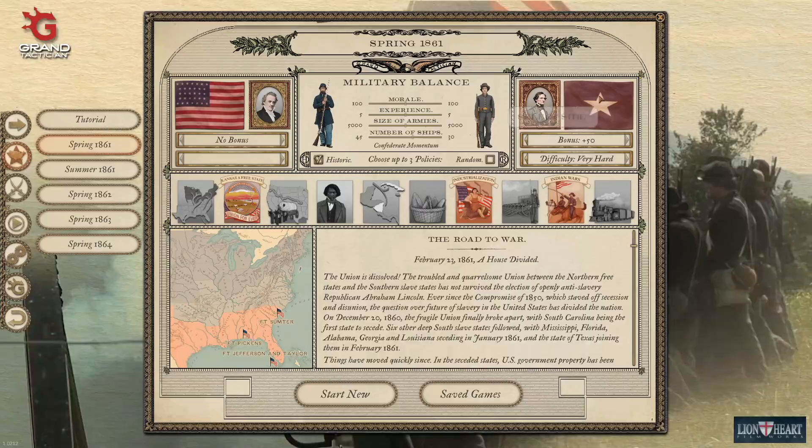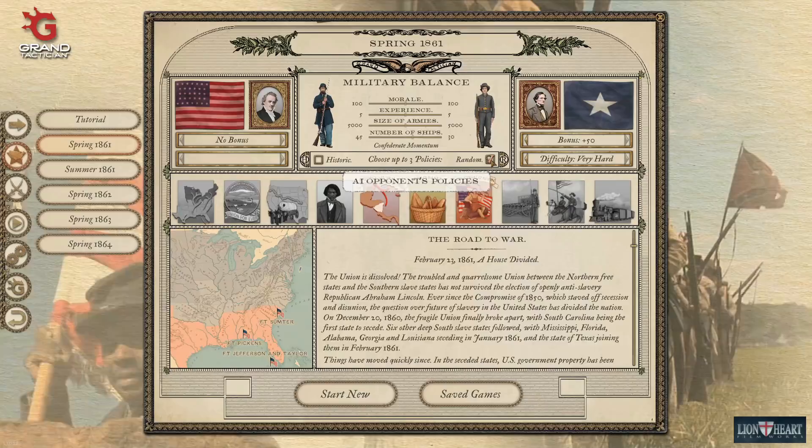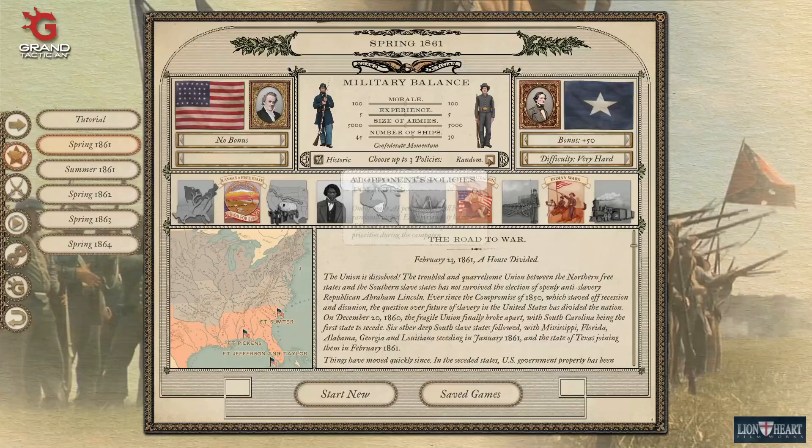We're going to keep the historic policies for what we do. We're going to do random for the AI opponent's policies, so we don't know what he's going to do. For us, we get to choose our own.